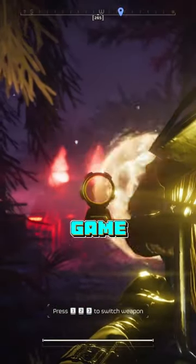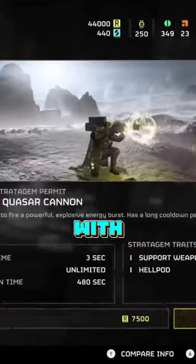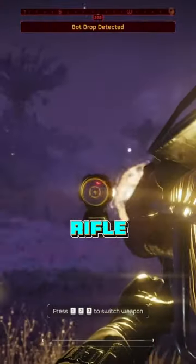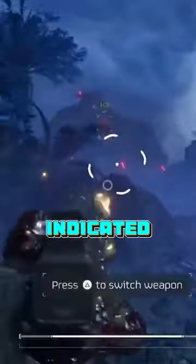Next up, we actually have the two newest additions to the game: the HMG and the Quasar Cannon. With the Quasar Cannon, it's an infinite ammo, single-shot rocket launcher, very similar to the AT and the Recoilless Rifle, but with a charge-up time and a refractory period indicated on the back of the weapon before you can shoot again.